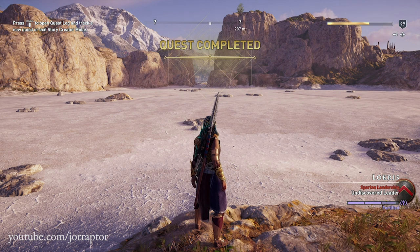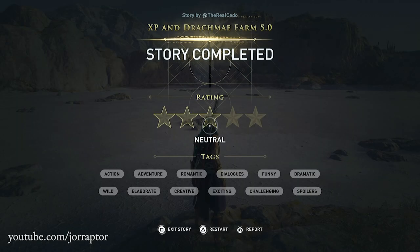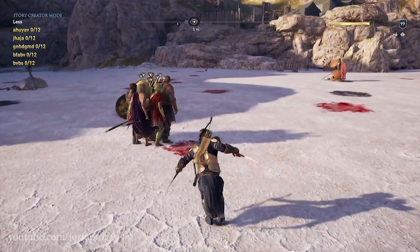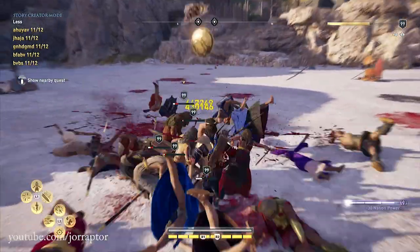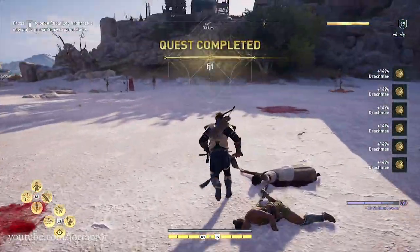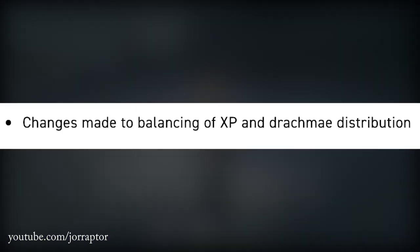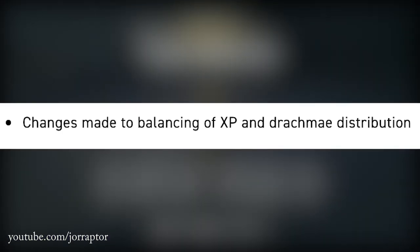Instead of removing the missions that gave you XP and money, they removed this tactic altogether, so that even if a quest gets removed you cannot make a new one. Maybe people will find another way to get fast XP and money, but the old way doesn't work after this update. The patch notes state that they made changes to balancing of XP and drachma distribution in the story creator mode.